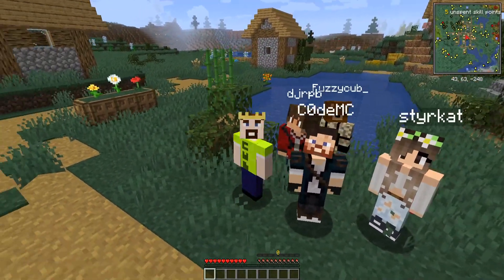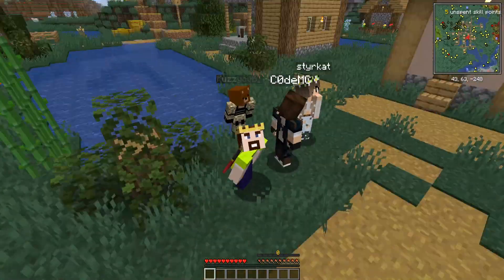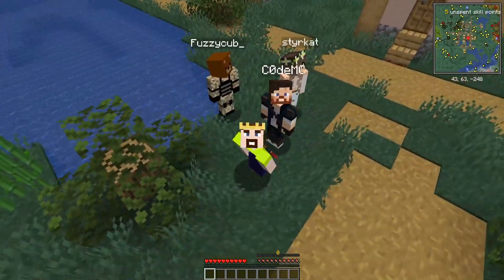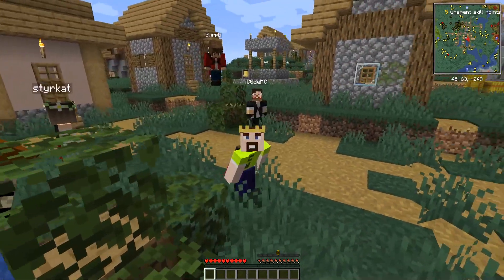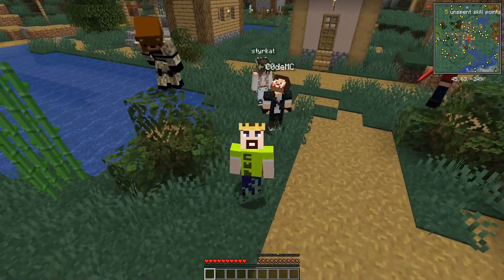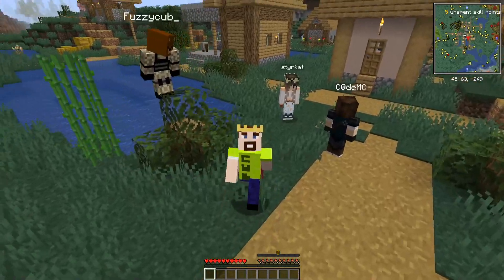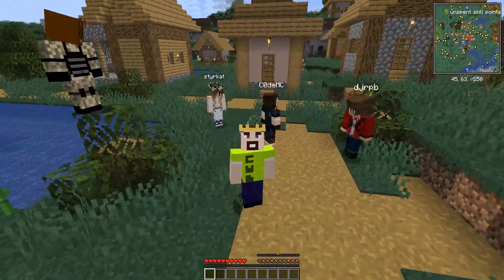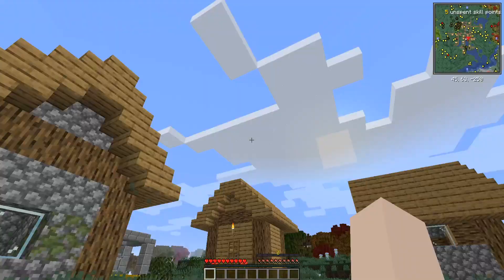Welcome to Vault Hunters! We have CWG, Rob, and Sturcat joining us. Fuzzy knows that we always forget him. We are playing Vault Hunters! We are gonna work collaboratively together, I hope, and we are going to roll some vaults! We are going to do our best to try and survive! I hope you guys enjoy this wonderful journey we're about to undertake.